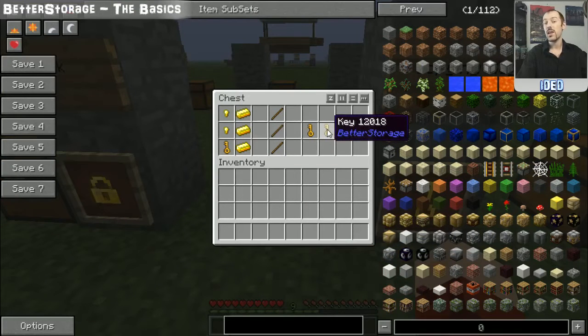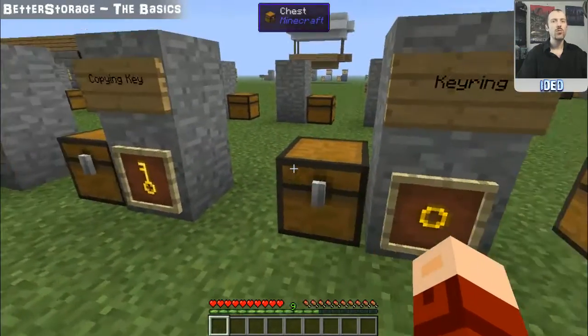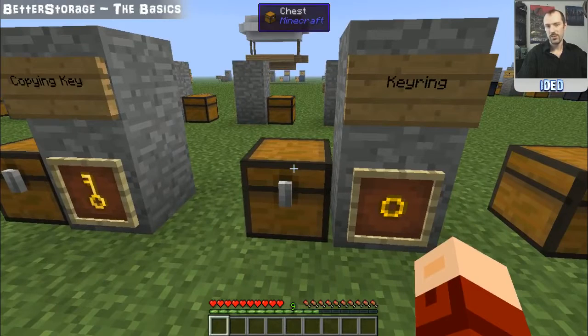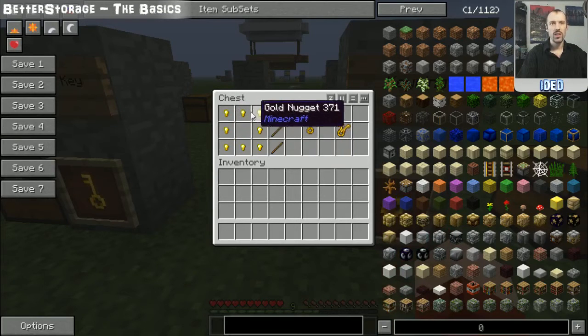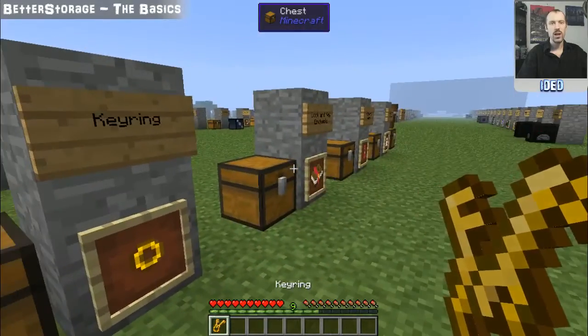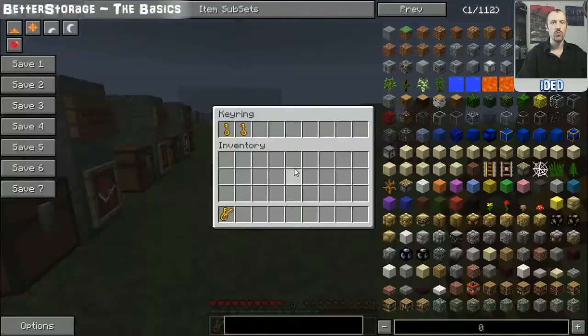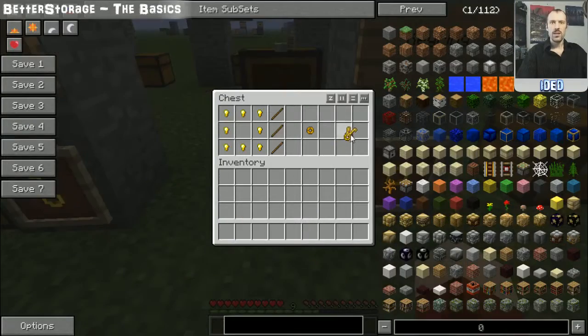You can also get a key ring, which allows you to store multiple keys on one ring. You need gold nuggets all the way around the outside to craft it. To add keys to it, hold the sneak button and right click to get the key ring interface where you can place the keys in. It can be a bit confusing telling two keys apart, but either key will unlock the corresponding chest.